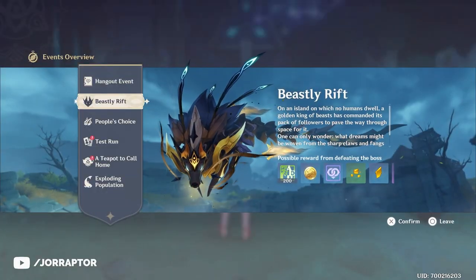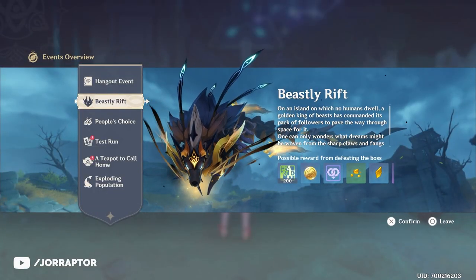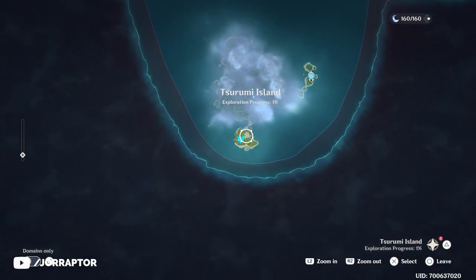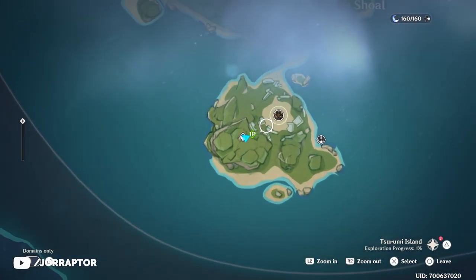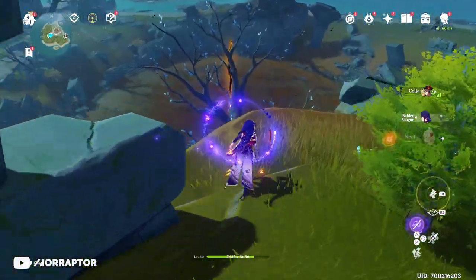If you go to the events overview page after installing the new update, you will see the Beastly Rift revealing the brand new world boss. You find this Golden Wolf Lord on the brand new Turumi Island, and you of course need to have access to Inazuma before you can go here. There is a festival point, which is nice, and overall I really like this new encounter.